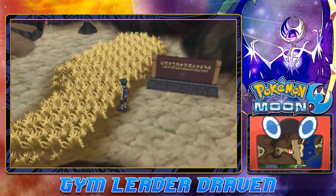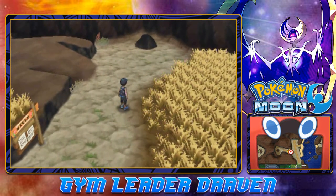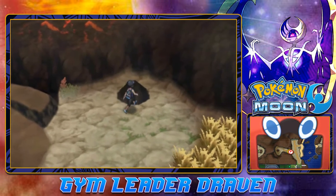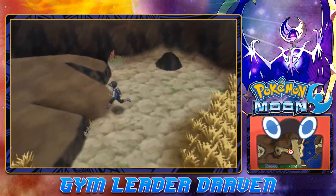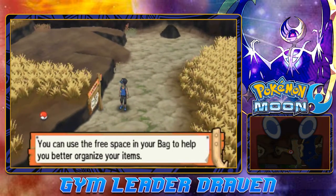In this area right here, you can actually find some pretty cool Pokemon like Cubone, Fletchling, Kangaskhan, Magby, and Salandit. Salandit is a very interesting Pokemon itself because it's one of the rare Pokemon that you can actually evolve through gender. It depends on the gender - if the gender is female, you can instantly evolve it, but if it's a male, you can't do anything about that.